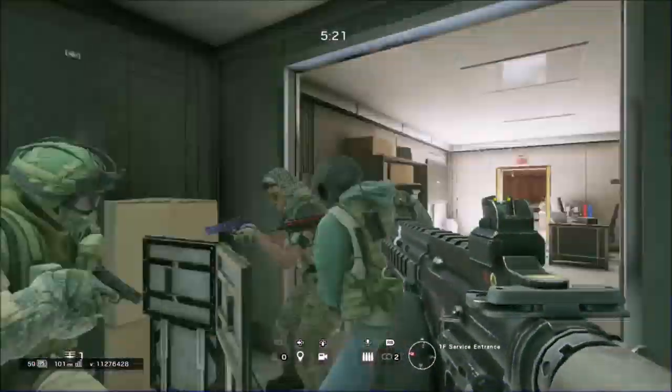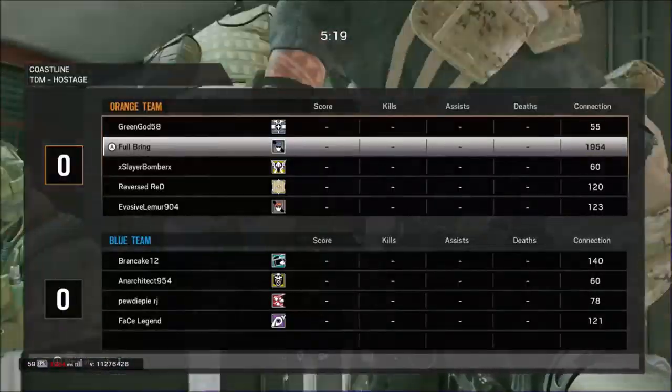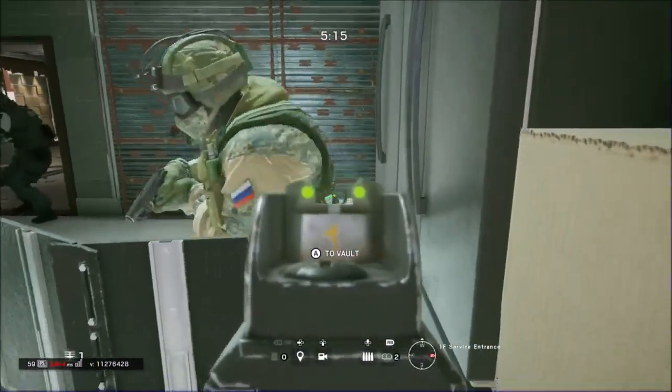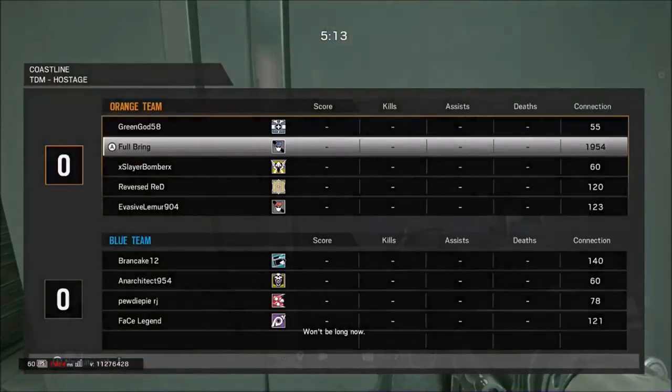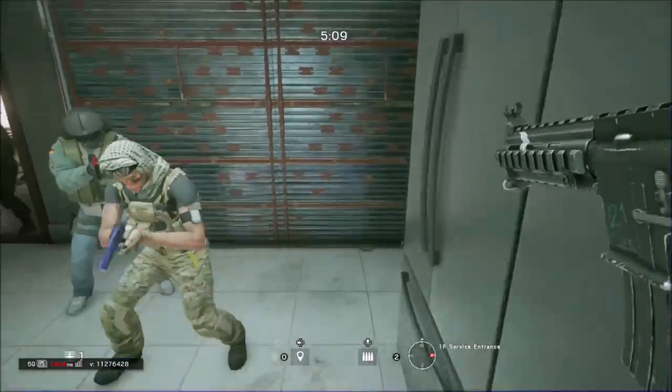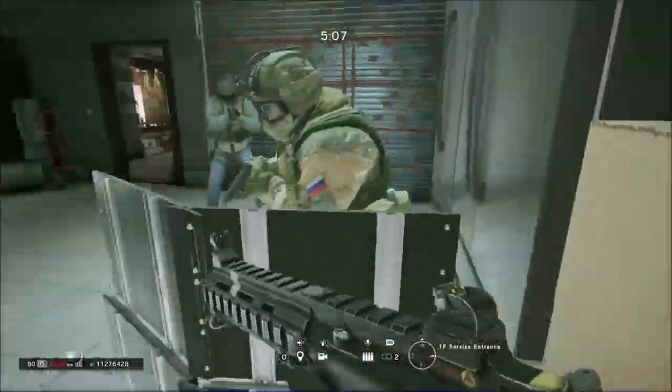At the start of a round. Now for this one, it's the same method as last time — just have your teammate sprint towards the center, and you want to vault over the right side of the shield like so.